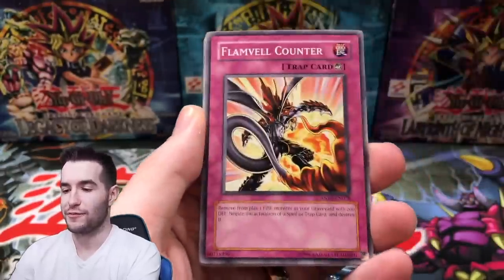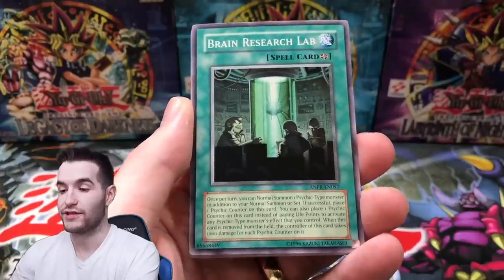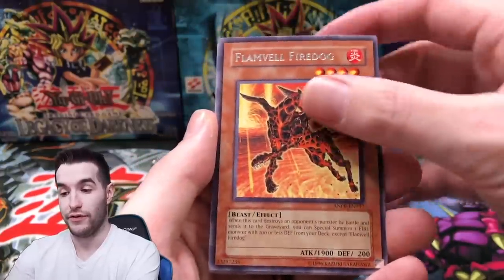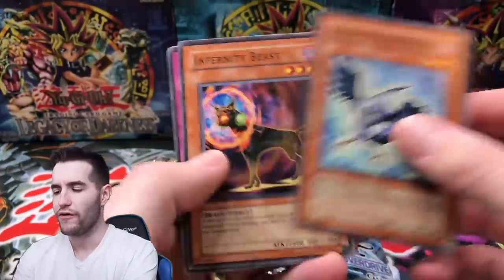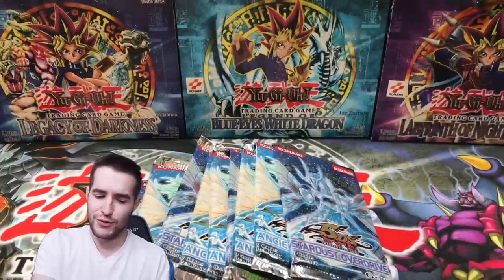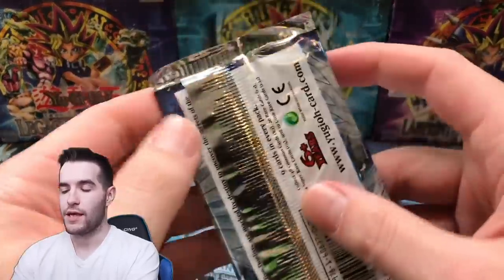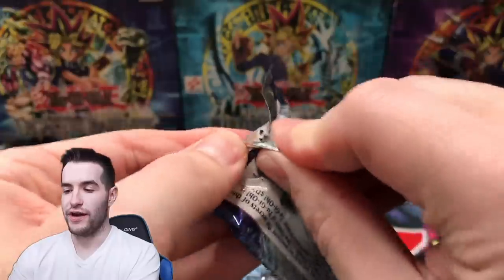Fossil Dig again. Flame Veil Fire Dog. The Ancient Prophecy is impressing me with how bad it is — we've pulled four Fossil Digs. We still have a few packs left. Cyborg Doctor. Brain Research Lab. Flame Veil Fire Dog. So far we've only pulled one foil out of the foil packs. That is super tough. Let's turn this around with Stardust Overdrive.